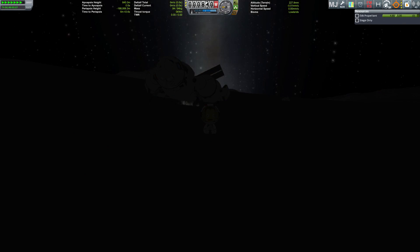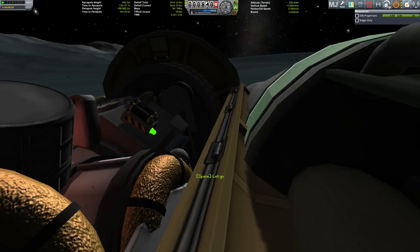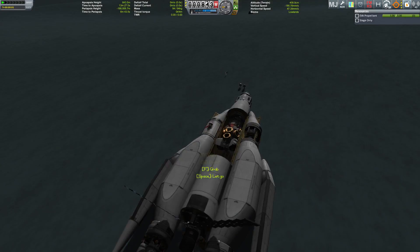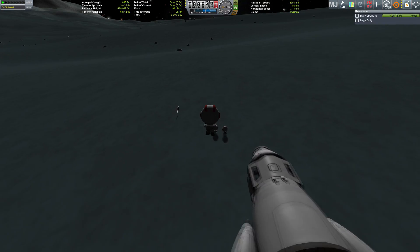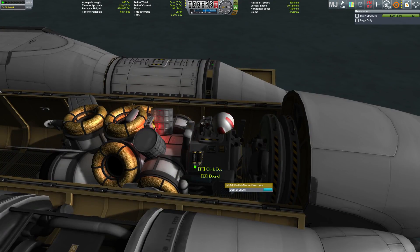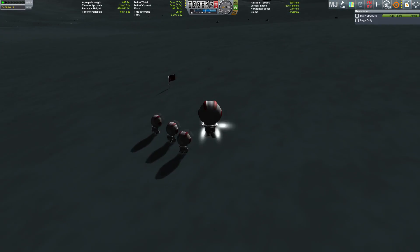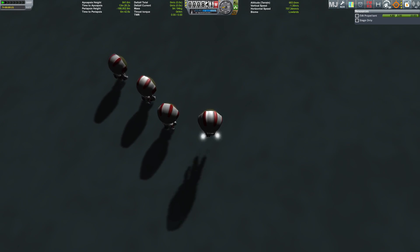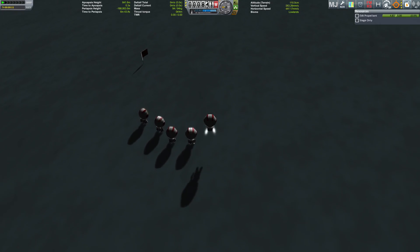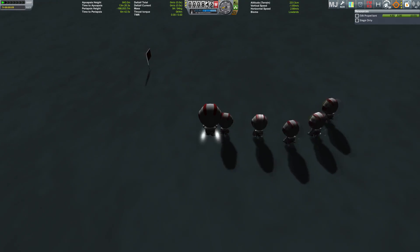I'm setting up for a group picture, because this is truly a momentous occasion. Nine Kerbals have managed to travel to the entire outer planets — Sarnas, Urlum, Nidon, and Plock. The crew has managed, after more than 150 years, to get to its destination at the edge of the solar system — the edge of existence, staring into the jaws of oblivion. What better reason for a group picture?